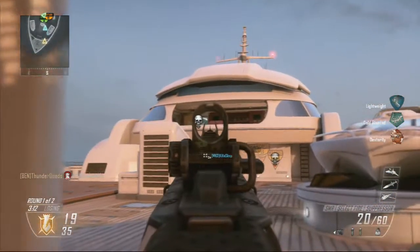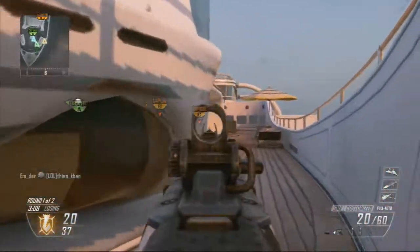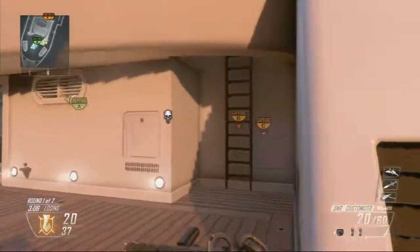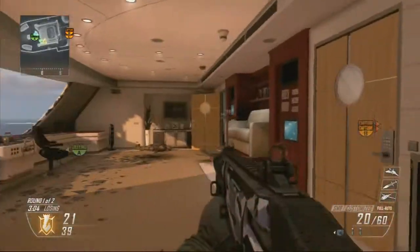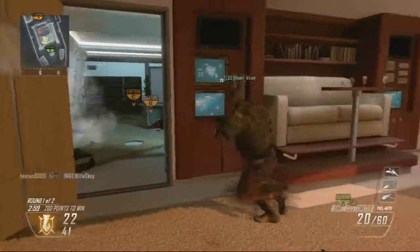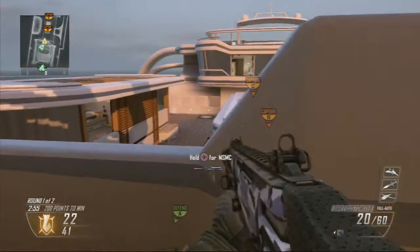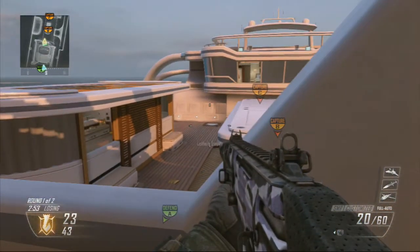This is domination. If you didn't know already, there are three flags on the map and you aim to control as many as you can. If you control two flags and the enemy controls one, you will be gaining more points than them. Basically the idea is to control most of the flags - the more flags you control, the more points you will gain.